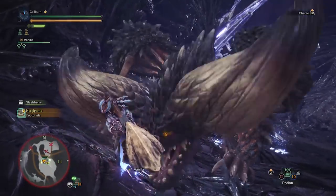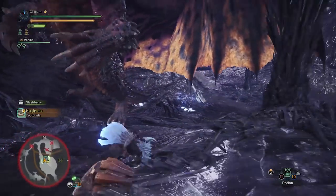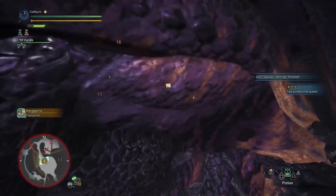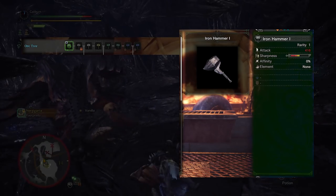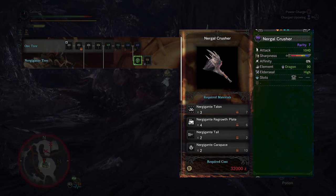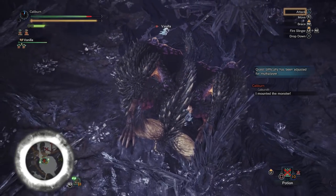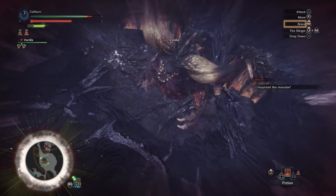The Nergal Crusher is miles ahead of the final tier Barroth or Anjanath Hammers, and that's before it gets upgraded to its final form, the Obliteration's Footfall. It has a good amount of blue sharpness, high raw damage, neutral affinity, a bit of dragon element, and Elder Seal. Go through the Ore path from Iron Hammer 1 to Iron Arc Demon 1 and upgrade it into a Nergal Crusher using 3 Nergigante Talons, 4 Nergigante Regrowth Plates, 2 Nergigante Tails, and 2 Nergigante Carapace. Congratulations — you now have a weapon completely capable of getting you through the rest of the game, and arguably the second best hammer.